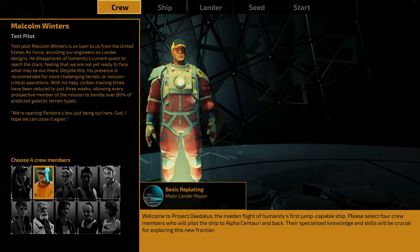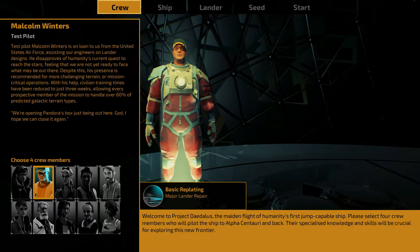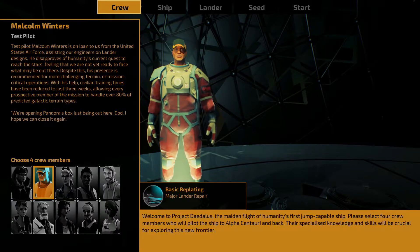We're going to take Malcolm Winters, the test pilot. He's on loan from the United States Air Force, assisting engineers on lander designs. He disapproves of humanity's quest to reach the stars, feeling we're not yet ready. Despite this, his presence is recommended for challenging terrain. He's quoted saying: 'We're opening Pandora's box just being out here. God, I hope we can close it again.'